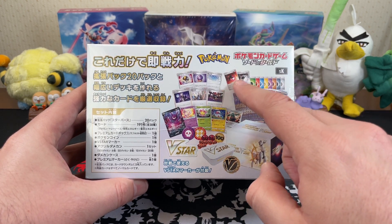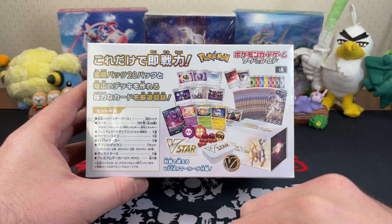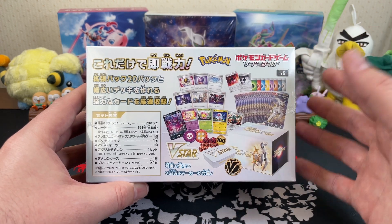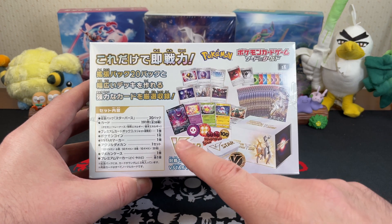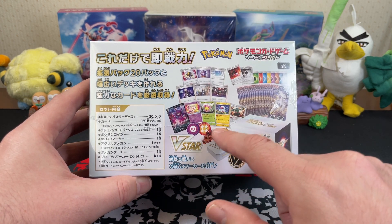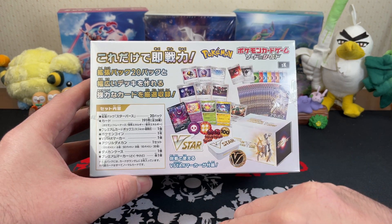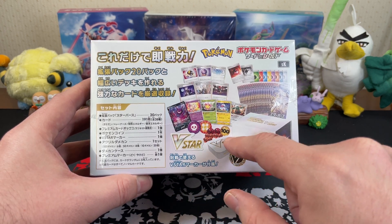You see the basic energy and special energy here. You've also got a premium card box which is magnetically sealed — which I think is the actual case, the box itself. We're going to get into it and have a look. There's the V-Star marker for the new V-Star cards, your standard acrylic plastic damage counters, a coin, and the damage counter case.